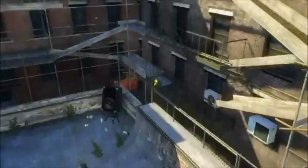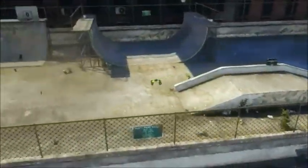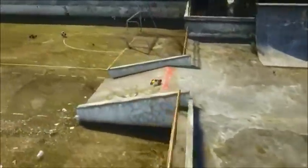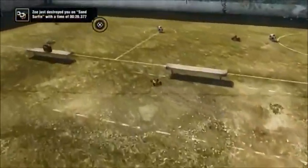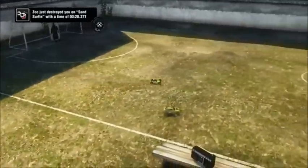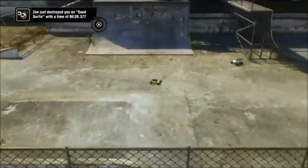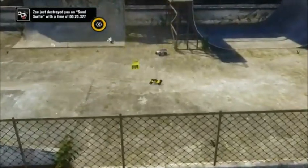As you progress through the single-player festival, you get to unlock more areas, perform more activities, but there are also a few surprises, a few hidden little things. In the top left-hand corner, you'll see some notifications. As you can see, Zoe is just beating my time on Sandsurfing. I'm not particularly happy about that, so I'm going to try and beat it — all I need to do is hold down X, and in a few seconds the race will be loaded up, and I'll be ready to try and beat her time.